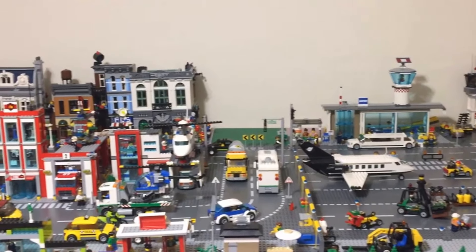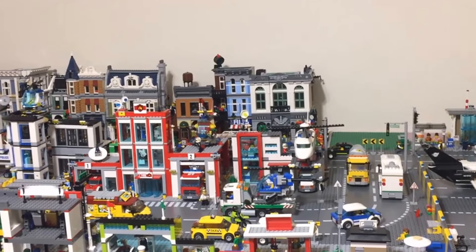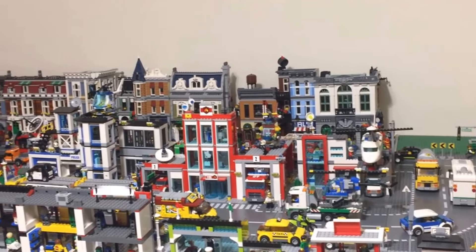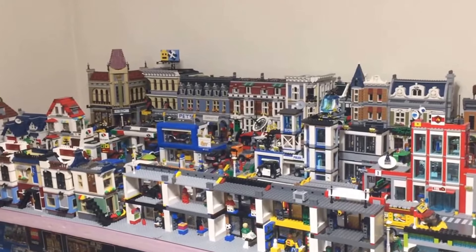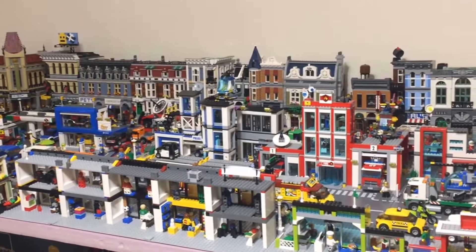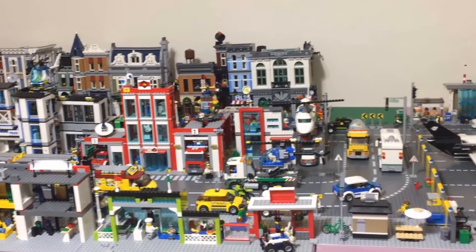If you watched phase one, you remember I took it all the way down to a four by eight piece of styrofoam — you can see the pink underneath — and I put up all my modulars lining one side of the street. Starting on the left I've got three of the creator houses, the gas station, the car dealership, the police station, the fire department, and then the ambulance rescue hospital set.